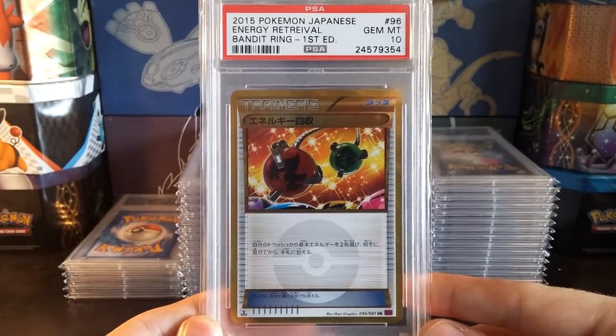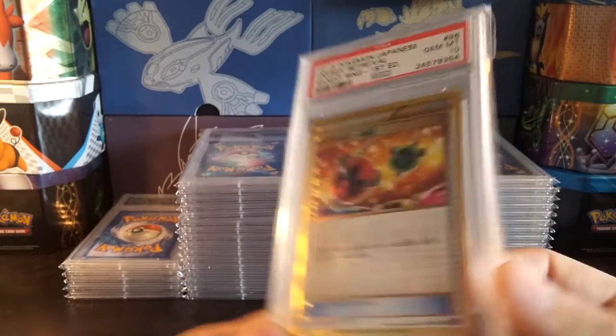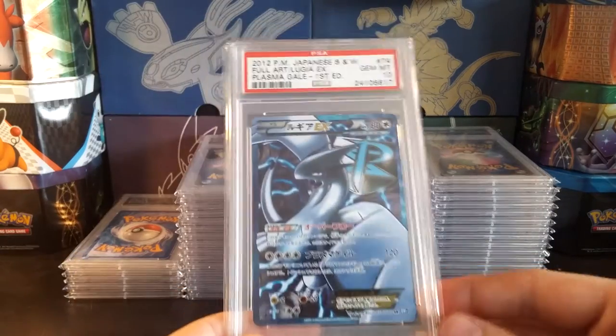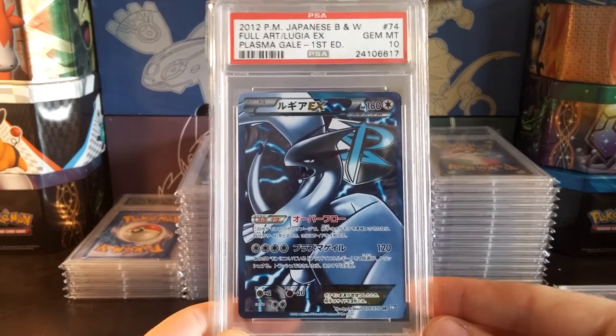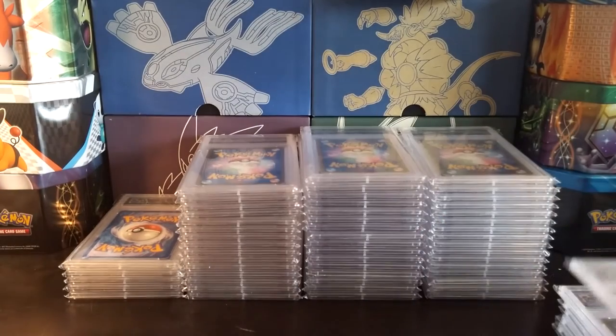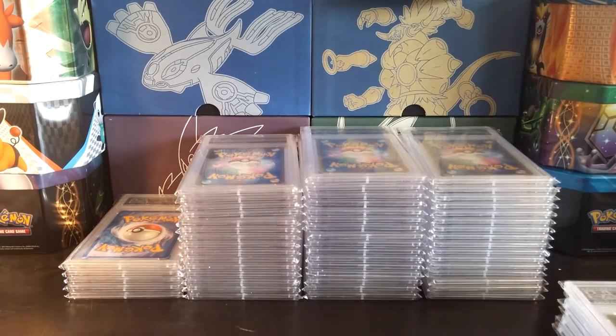Energy Retrieval from Bandit Ring, Gem Mint 10. And check that out — Lugia EX from Plasma Gale, Gem Mint 10. Very nice. The newer XY-era ones are easier to get in a 10.